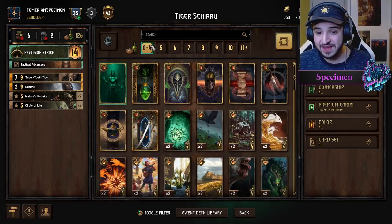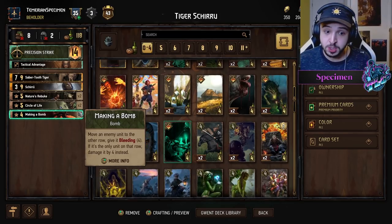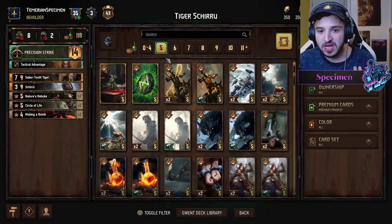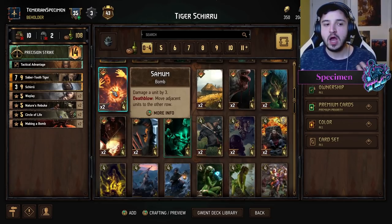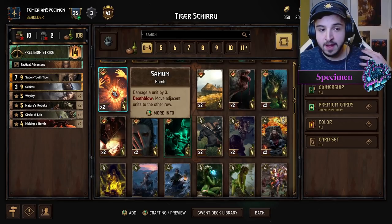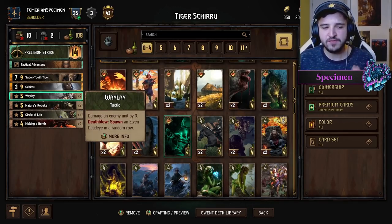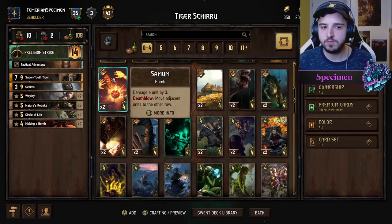There's also the new Making a Bomb card, which a lot of people wrote off — myself included. It's dealing four damage because it's going to be the only card played, and rebukes obviously deal five. A spicy inclusion is Waylay. My initial plan was to use Samum because I wanted to remove my opponent's units to get Saber-Toothed Tiger value, not use rebukes. Samum did a job at just four provisions — you could still consider it. I went for Waylays mainly because it fits the provision spread.